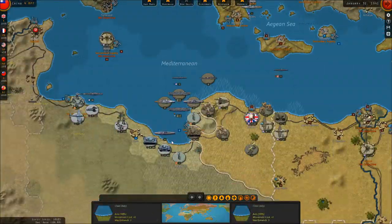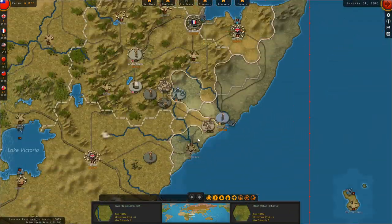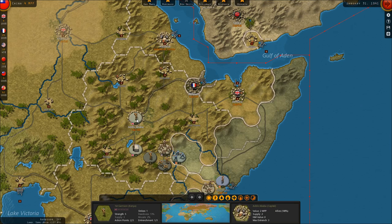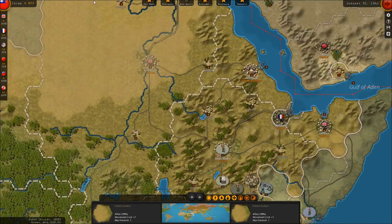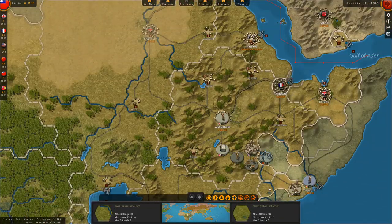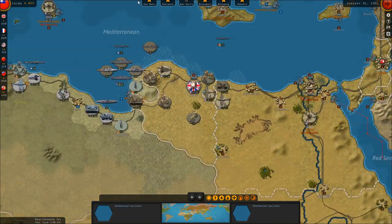Meanwhile in North Africa, the Africa Corps just arrived in Western Libya last turn. The British have been driving westward across the Libyan desert — they destroyed the Italian army at Tobruk, taken the important strategic city, and are threatening Benghazi. A sizable number of British troops are still diverted in the south; they've taken the capital of Ethiopia at Addis Ababa but aren't done yet, driving on Mogadishu. Once those troops are free, an army and two infantry corps will move north to reinforce Egypt against the Germans.